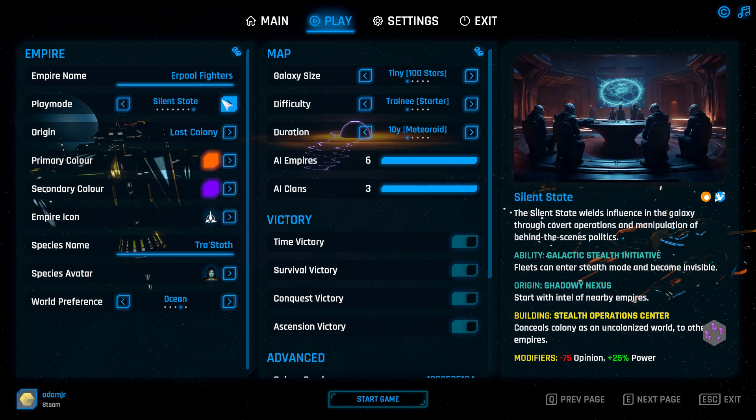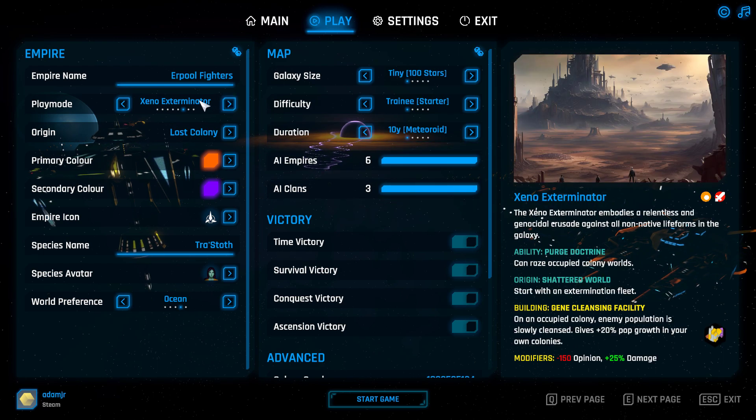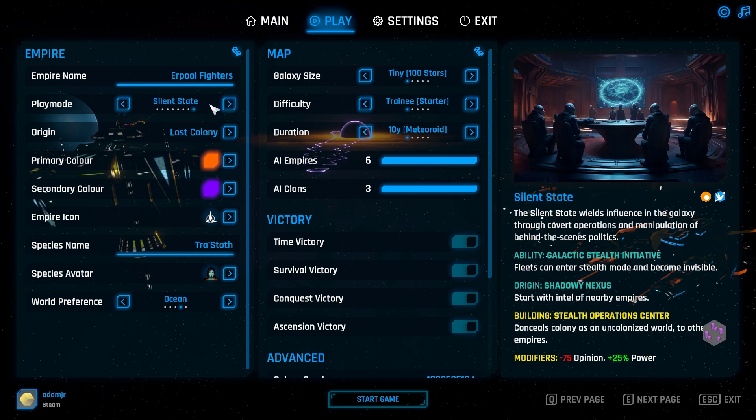Last but not least, the Silent State: fleets can become invisible, which will help you avoid some bad early encounters. If you meet a Xeno Exterminator, you don't want to meet them because they will give you a hard time and declare war on you. This will counter them a bit and also reveal nearby empire positions.